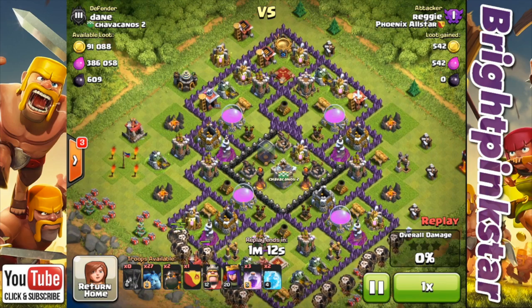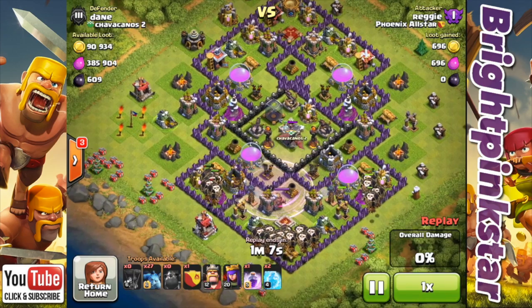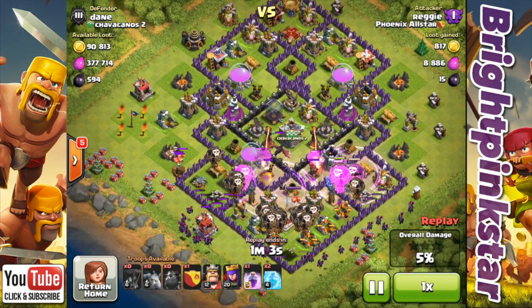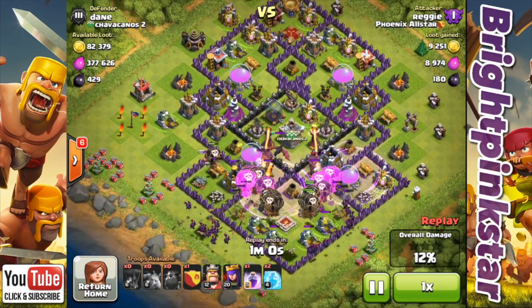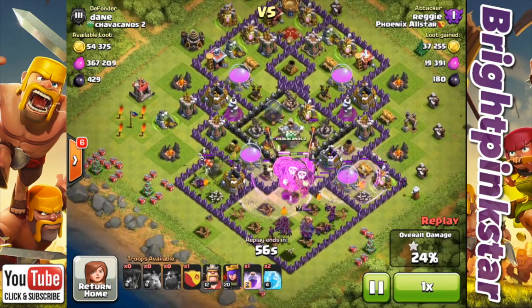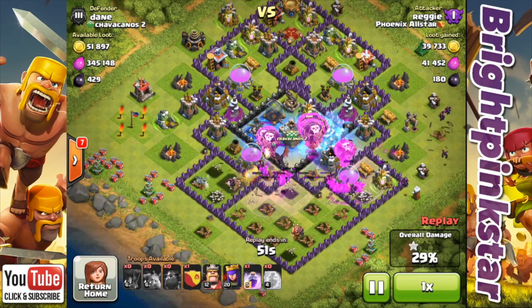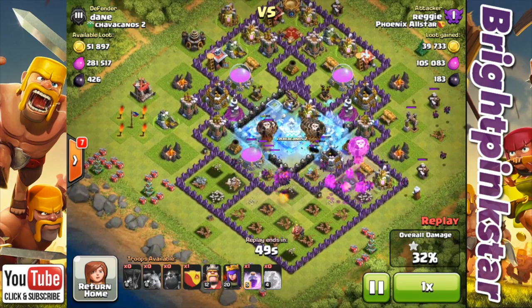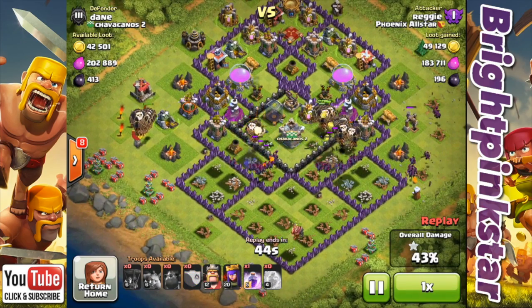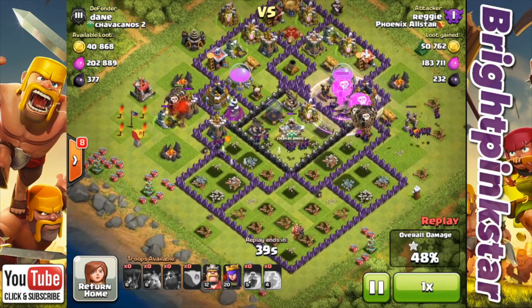Reggie was quite lucky — he found a Town Hall outside. He's currently a little bit lower than me in trophies, although he's rising fast. He just went in with the Balloons and the Hounds and then followed it up with the Minions. He's also got 2 Freezes which he's probably going to use on those Infernos. Yep, he's just freezing the first Inferno and freezing the second just as those Balloons go over it, which just gives a helping hand. He's dropped his Clan Castle there which is full of Balloons.